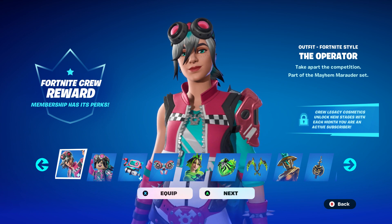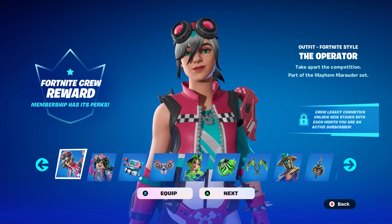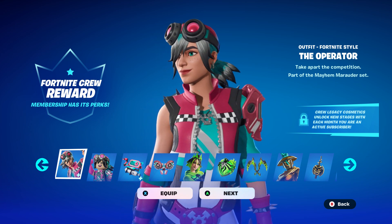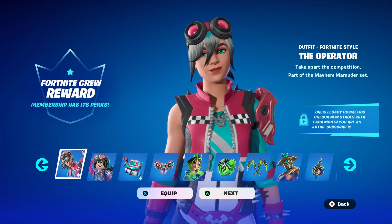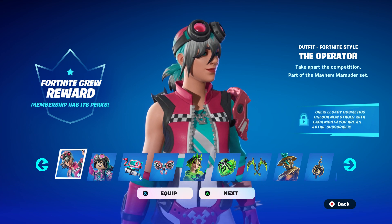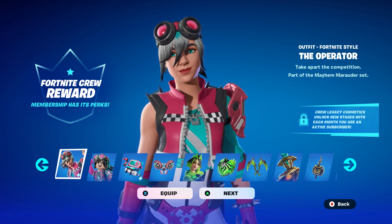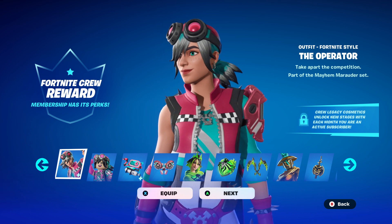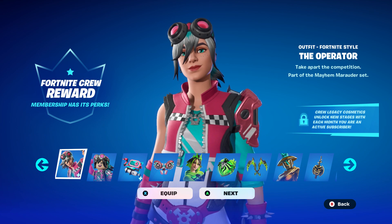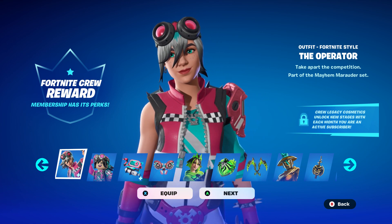If you don't know what the Fortnite Crew Pack is, it's an exclusive outfit bundle you get at the end of every month — it's yours to keep. Each month you get an outfit along with six selectable styles, a back bling with six selectable styles, a pickaxe with six selectable styles, and the adjoining LEGO cosmetic. You also get 1,000 bonus V-Bucks every month, plus Rocket Pass Premium in Rocket League. All that for $11.99 a month.